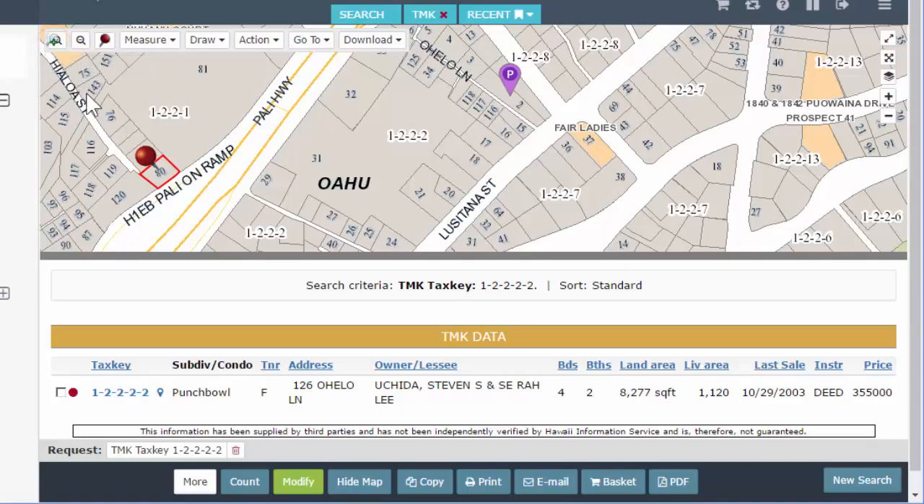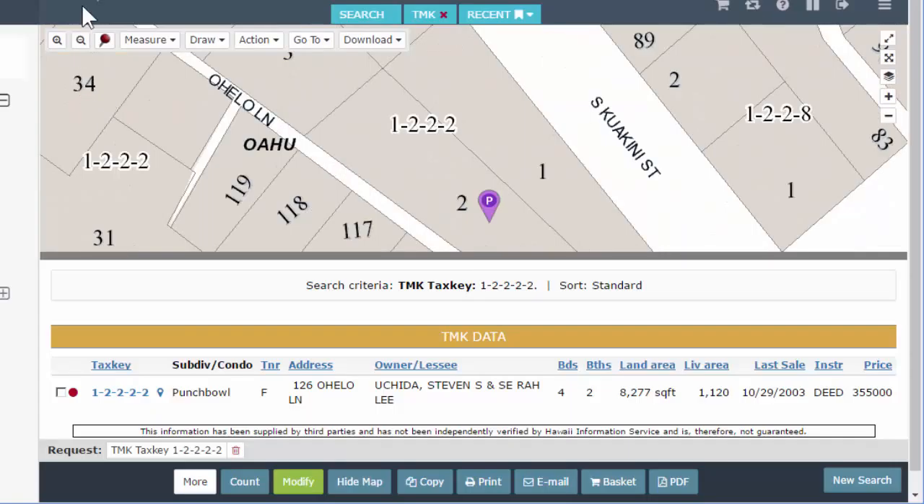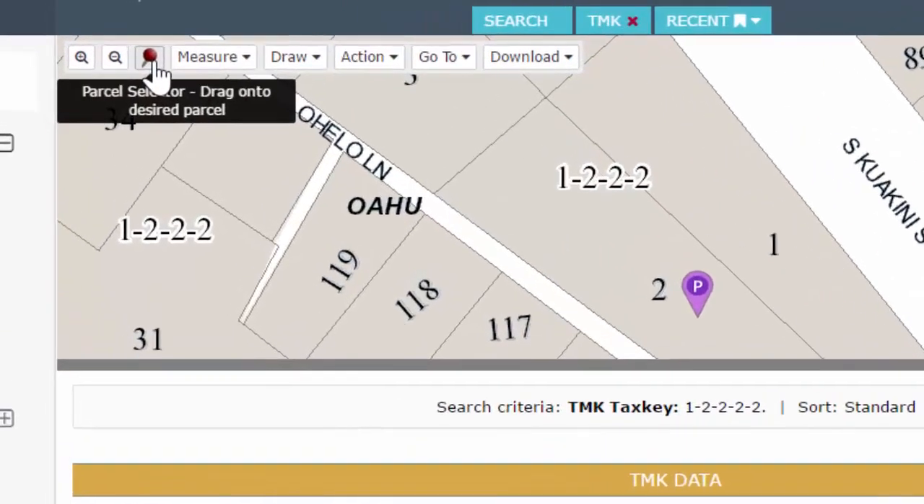Your toolbar upper left-hand side — that's your zoom. I can just click on the little magnifying glass if I really want to zoom in, or zoom out. And there's your pin.